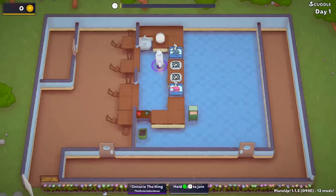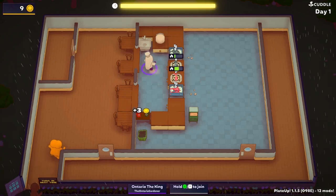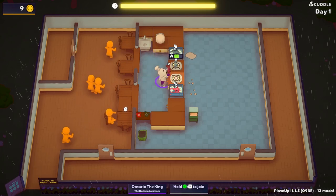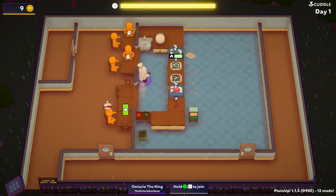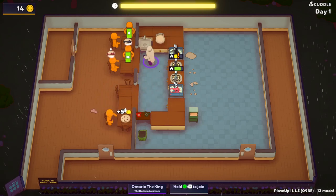Hello everyone, The Ontario Grunt here back with another episode of Play It Up One Shot. Today we're doing fish. Fish is one of those dishes where it's actually pretty easy, all things considered. Your redfish and bluefish — basically you take the fish and you cook it.